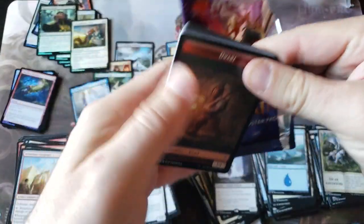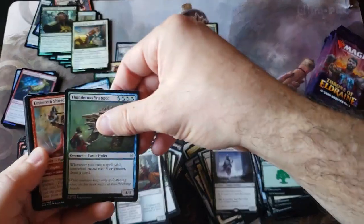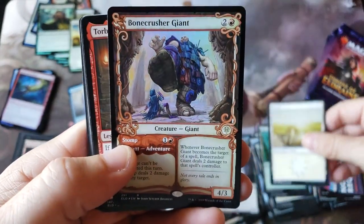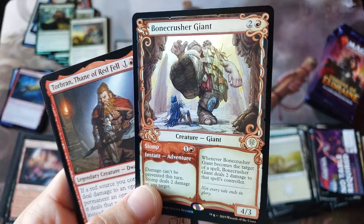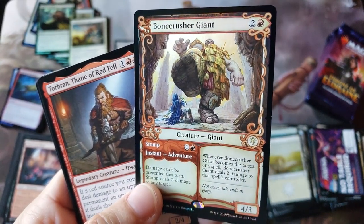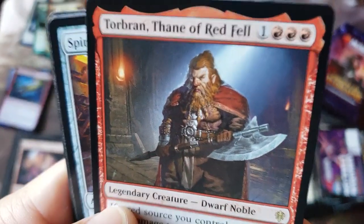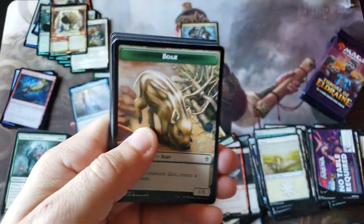Do you get one box topper per case? Is it just random? Harmonious Archon - all right, finally got a different wow mythic number five! Geez holy crap what a return - and oh my god, foil rare showcase frame Bone Crusher! Holy smokes - okay. Rudy the dwarf just completely surprised - he's gonna go back to playing Baldur's Gate. Unbelievable! Yes folks, I said that.